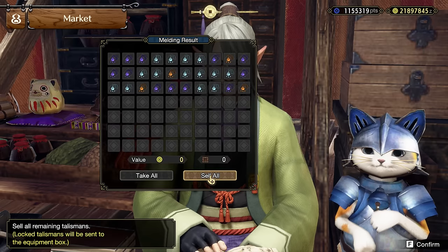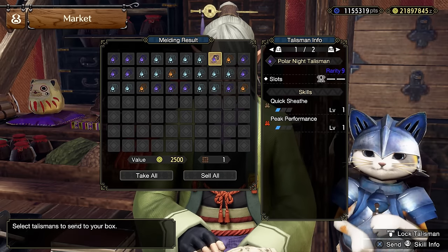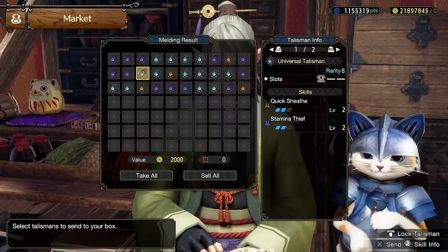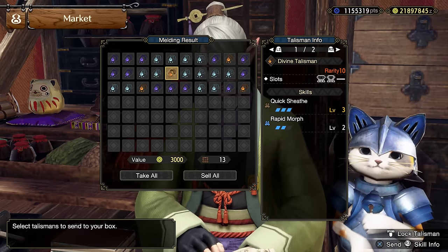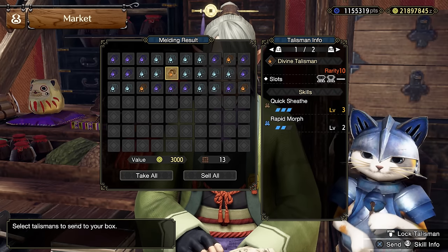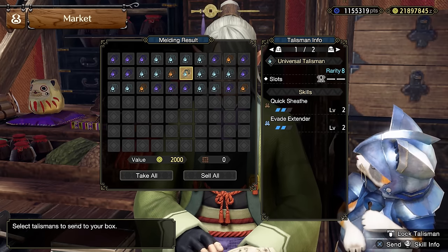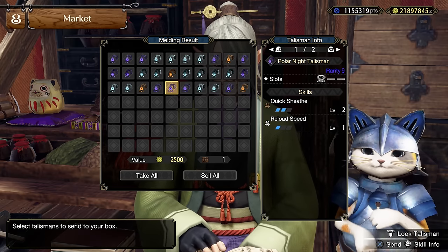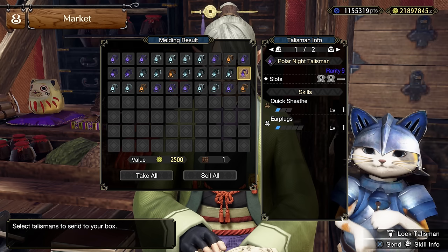With Title Update 3, Capcom added the Aurora Melding with which you can choose which primary skill to have on your charm. This makes the god charm hunt easier, but even if you don't get a god charm, the odds of receiving a good charm are extremely high. So if you have a charm with one or more skills you added via decorations in your build — for example Quick Sheath or Attack Boost — you can remove those decorations and equip the charm so you have some free slots to work with.